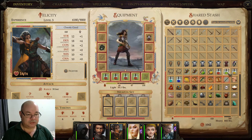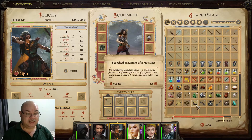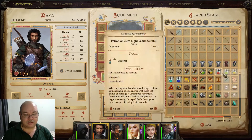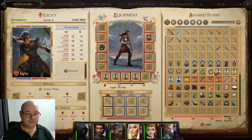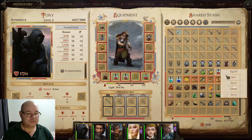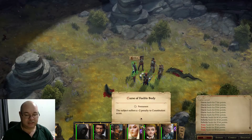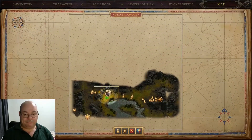Let me just see what have we got here. Do we have any potions or scrolls that are going to be useful? We do. Might as well use these sorts of potions. So we're not at 100% health, but we're not doing too bad. Once we get another Remove Curse, we're going to do that.